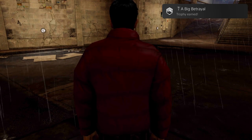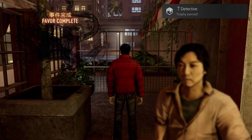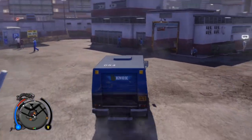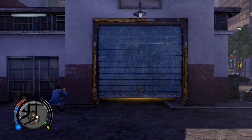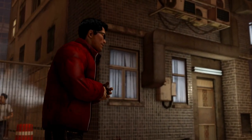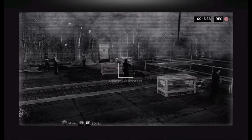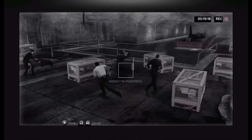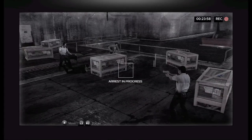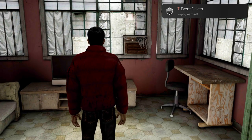A Big Betrayal: complete Dockyard Heist, part of the main story. Detective: complete 50% of all missions, cases, favors, events, jobs, and races — halfway through. Kleptomaniac: hijack five trucks and collect their cargo. There are specific trucks around the world you can hijack — you'll get cops after you, but lose them, bring the truck to the garage, and collect all five. Great Face: achieve face level 10 — the maximum level. Event Driven: complete half of the open world events. These only pop up nearby and must be done during the day, not at night or when raining.